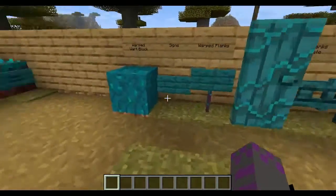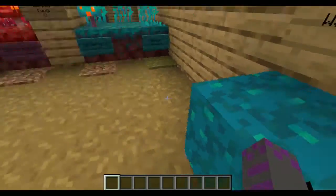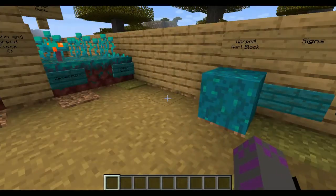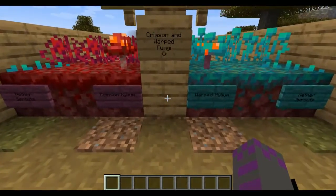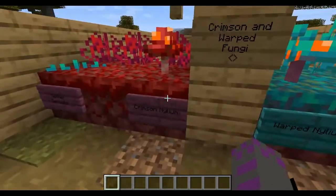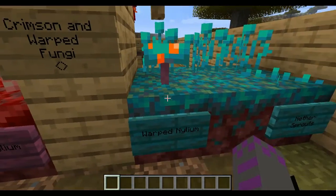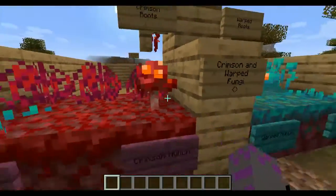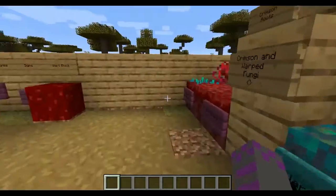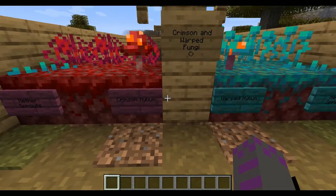Unlike on the dark one, it doesn't appear — you have to use white dye. Then you have the Warped Wart Block. This is not new — these are technically the leaves for the new trees. Then we move on to another variation of crimson and warped stuff: there's crimson nylium, warped nylium, crimson and warped fungi, crimson roots, warped roots, and some sprouts.